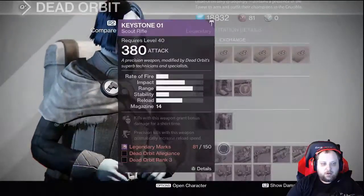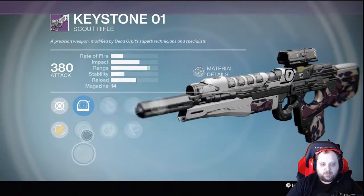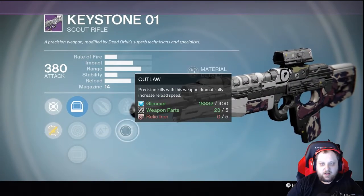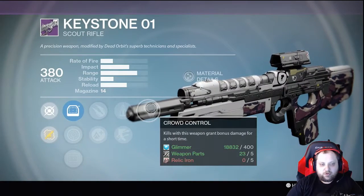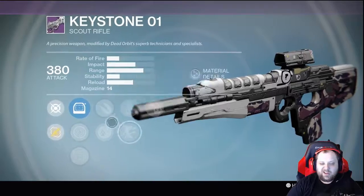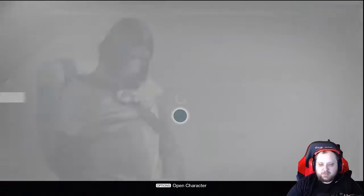Red Dot, Range Reflex, Explosive Lightweight in the first tier, Perfect Balance and Outlaw in the second, and Crowd Control. I'd pass here again. Crowd Control, Outlaw, and Explosive Rounds are pretty good, but the scopes are kind of bad on this — so just pass.